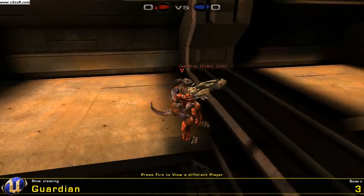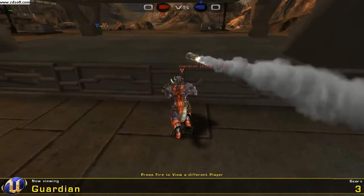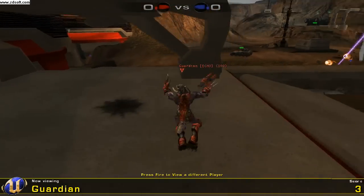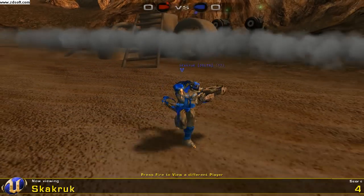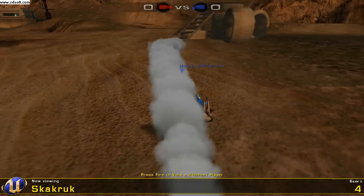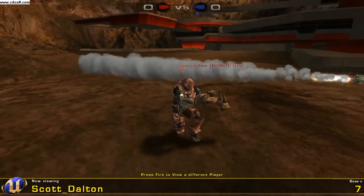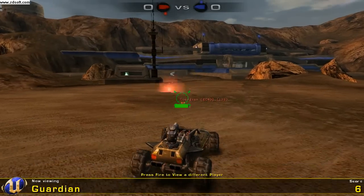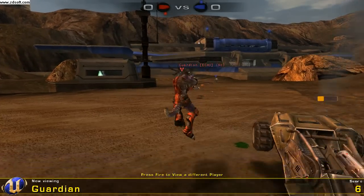Now let's see the special weapons. The first one on the list is the Anti-Vehicle Rocket Launcher, or the Avril. Aside from the graphical improvements, it now features the laser sight from UT3. Unlike in UT3, however, the laser doesn't activate if there is nothing to lock onto, in order to keep your position secret. Bots can see your beam as well as you can, so they will attack you if you don't fire first — so be careful.